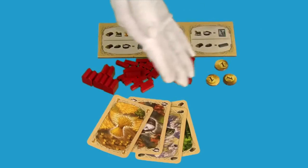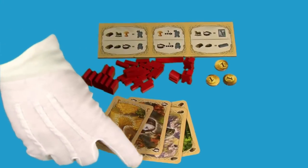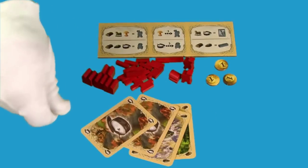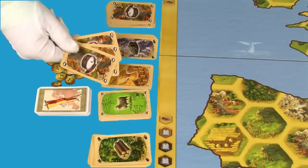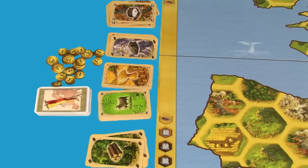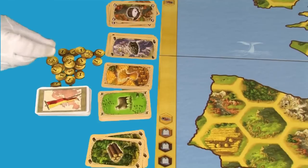After you roll, you may trade and build in any order as much as you like. You can trade resources and gold with the other players. You can trade resources with the bank, three to one. You can also buy resources for two gold each, but only twice per turn.